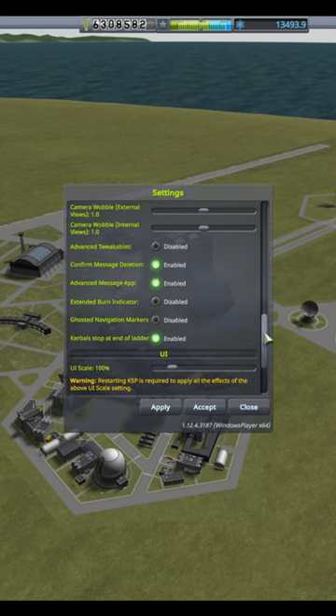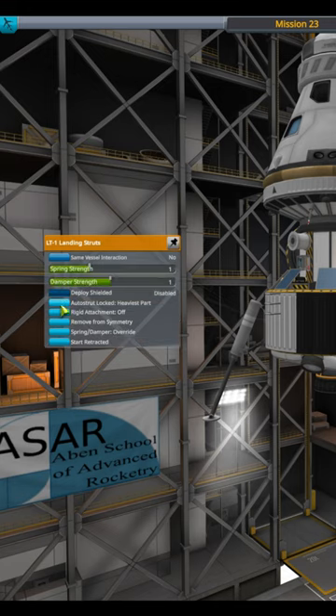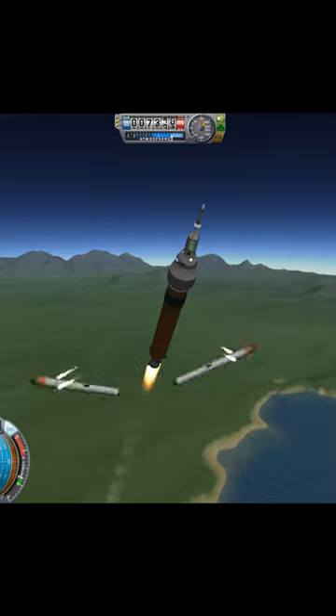Go into your settings and look for the extended burn time indicator and just toggle it on. While you're at it, also make sure to turn on advanced tweakables to give you all kinds of additional things you can tweak during your builds. Why these things aren't on by default?